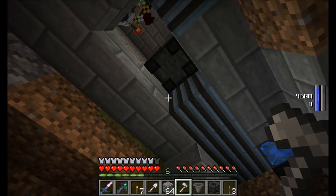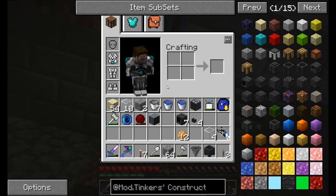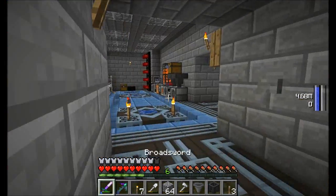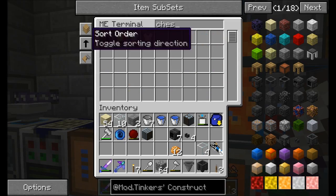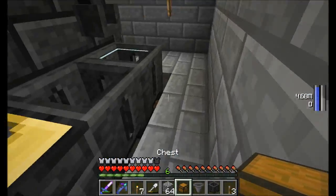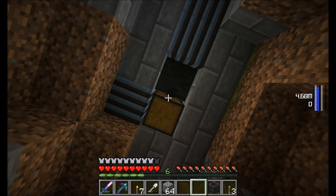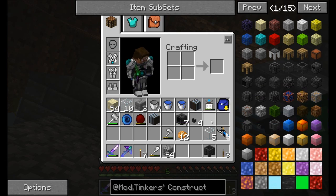I'm pretty sure if I put a vanilla hopper underneath this thing, it should work, right Soren? Yep. If you right-click the map block side of the base with the hopper, it will place it so it orients the little output towards it. And I'm going to use a vanilla chest for this just for the time being. Did it work? It worked. Excellent. That's exactly what I wanted to see.